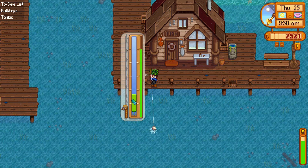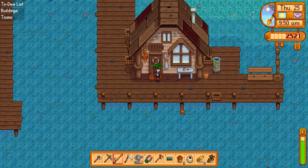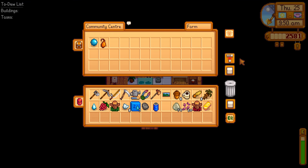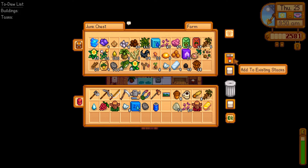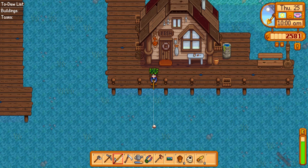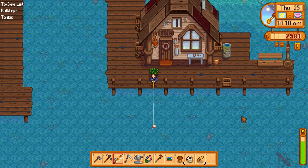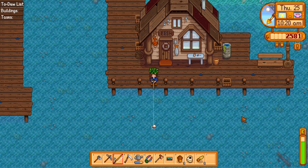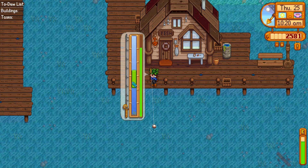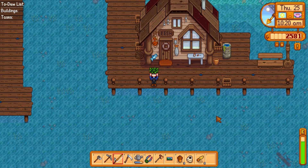We have a sardine and some bait — that reminds me, I need to check the crab pot spot at the farm. Let me sell the sardine and clear out some inventory space, then continue fishing to see if we can catch the flounder. I don't remember if I've even caught one yet. I know I haven't caught the Legend, but I need a higher skill for that, so I'm not even going to attempt it. We got another sardine.